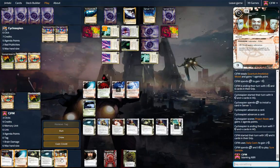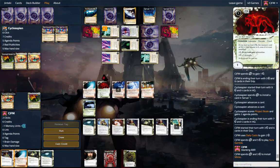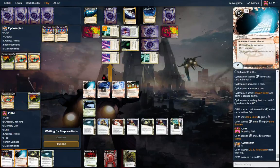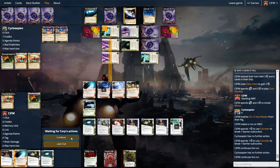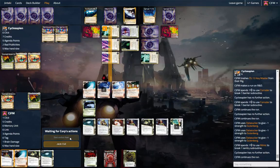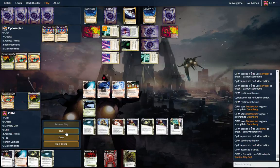Blanking ABR. Let's play this and trash that. Run R&D. Break. Break, and one, two, three — break. Let's see if we get lucky on R&D. There's an Astro! Oh, we had to trash the SanSan — bummer. That's not good.